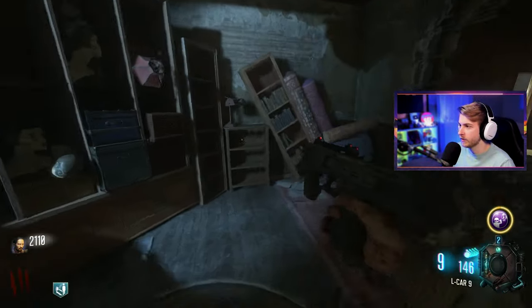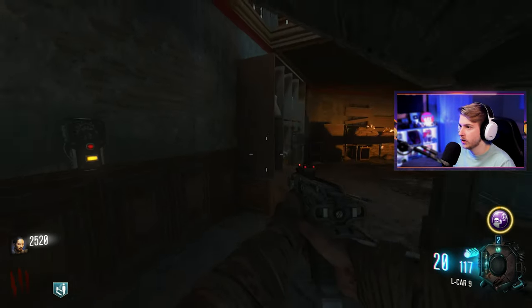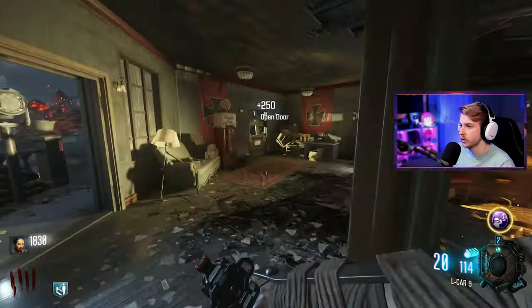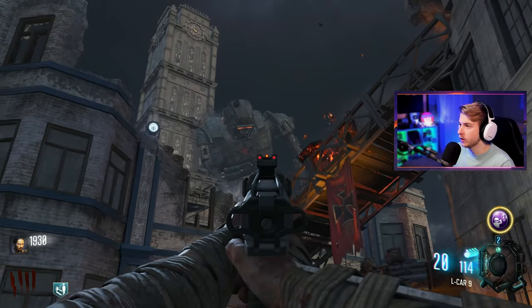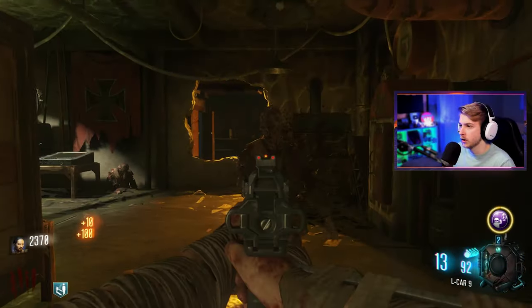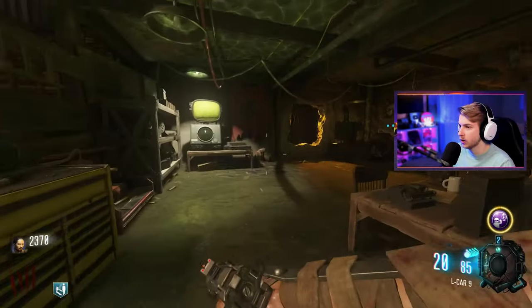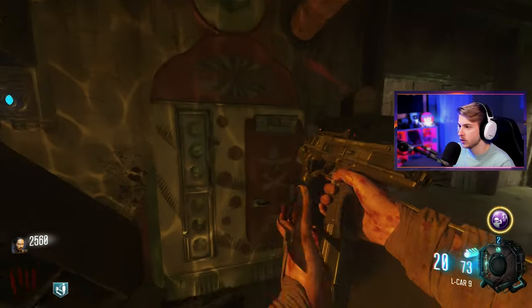This map's interesting; I can't really get a vibe for what it is yet. What is this? Probably something for the Easter egg, I assume. Let's open this door up. Oh, here's Jug — grab that loose change. There's a big robot over here; looks like a scout trooper from Star Wars. What's down here? Is this Max's house? I remember the basement from the Revelations cutscene kind of looking like this. We got a Mule Kick here.